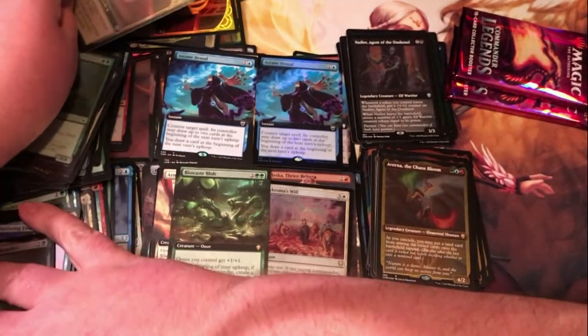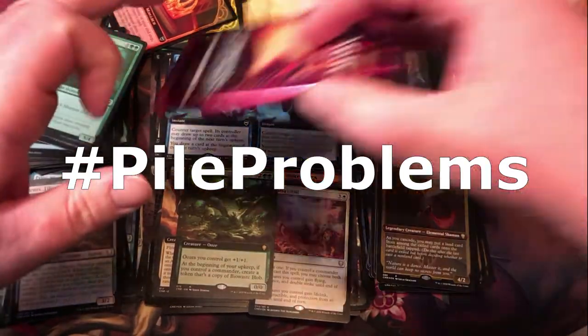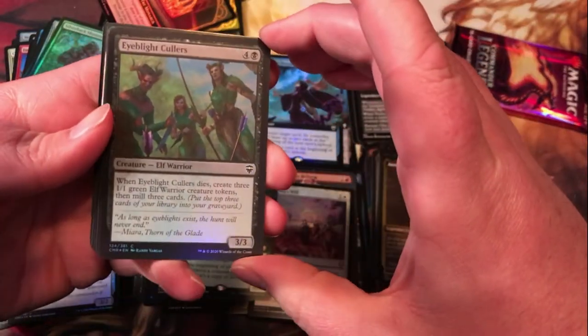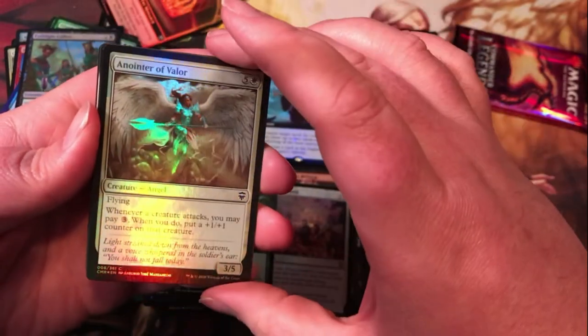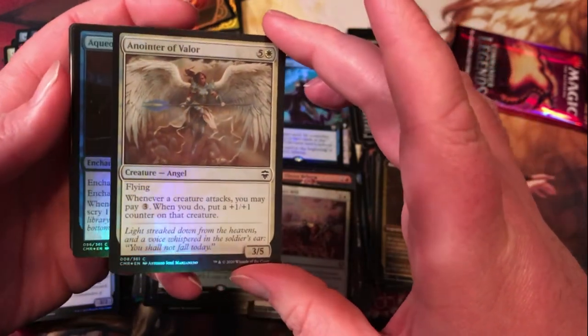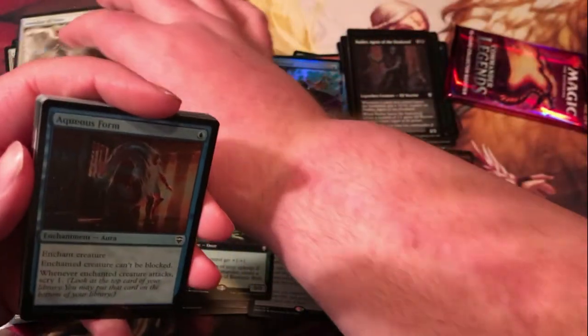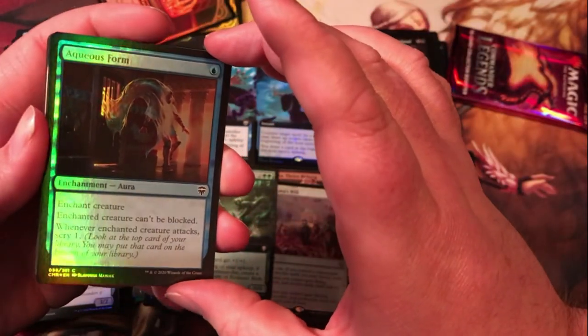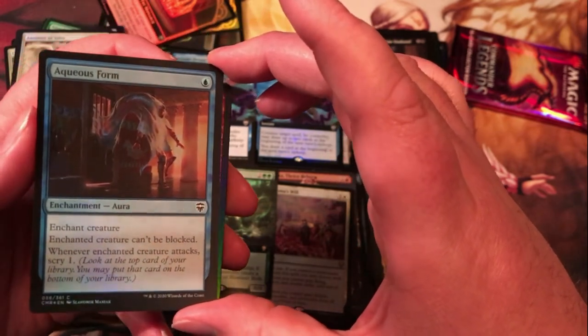Just a soldier Monarch token there. Eyeblight Cullers — five mana for a 3/3 that when it dies makes three 1/1 green elf warriors, then mills you for three. Lantra Valor — five generic and a white for a 3/5 flyer; whenever a creature attacks, you may pay three; when you do, put a +1/+1 counter on that creature. Interesting that it doesn't specify yours. Aqueous Form — a pretty good aura for one blue; enchanted creature can't be blocked, and whenever it attacks, scry one. Not bad.